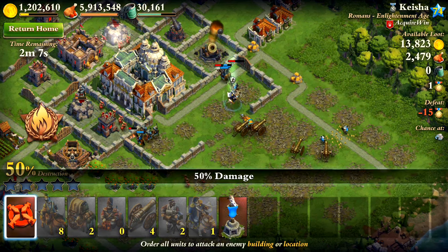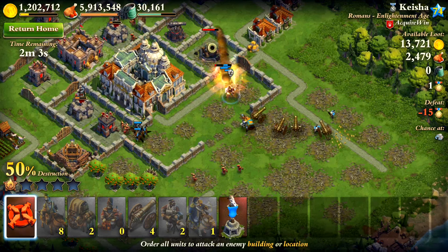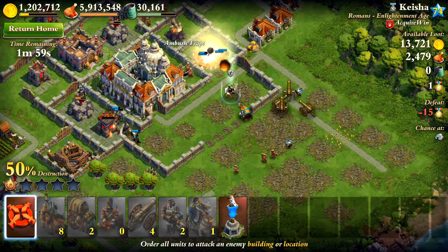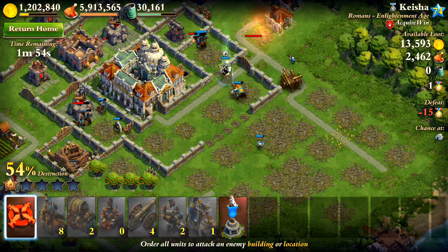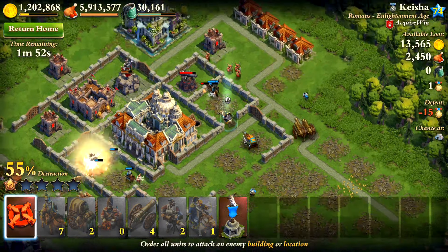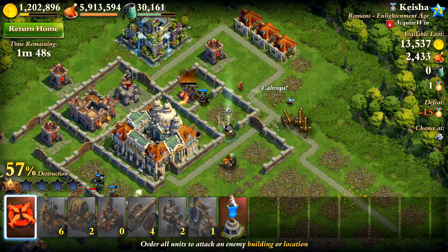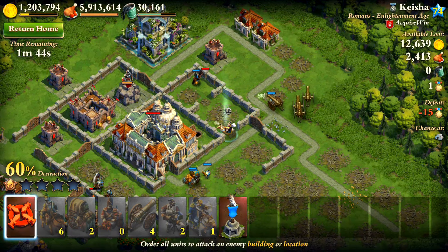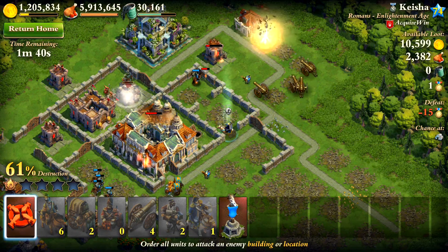Some of you guys have asked in the comments why a lot of my raids I don't have cannons anymore. Well, as you can see I have them right now. I do use them, but when I'm doing as many raids as I can in a short time I don't always use cannons because they take so long to make. I usually start out with three or four, but as I lose them I just make whatever's quicker. But yeah, I really like the cannons and the Gatling guns — I like using all the different troops.